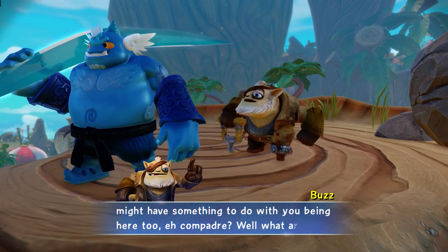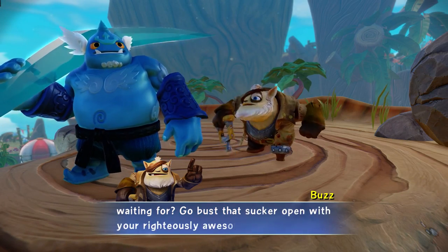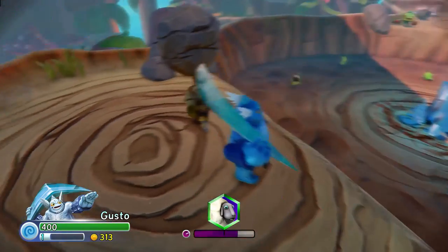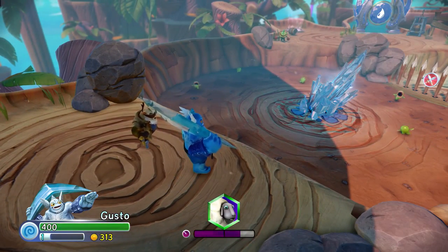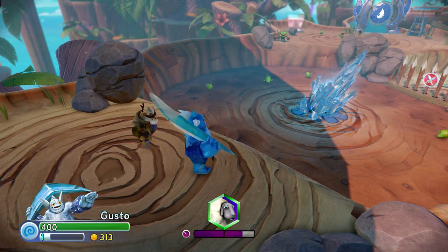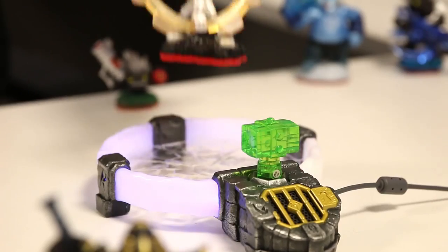I haven't seen that magical stuff in a long time! The arrival of Traptanium might have something to do with you being here too, compadre. Go bust that sucker open with your righteously awesome crystal weapon! So while Gusto's Traptanium Boomerang could take out that Traptanium, I'm going to switch to another new Skylander — we're going to bring in Gearshift.